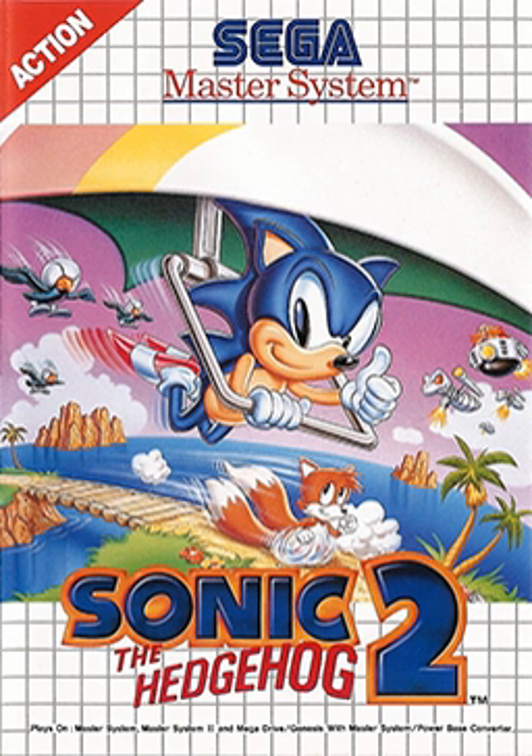Sonic the Hedgehog 2 is a platform game developed by Aspect and published by Sega for the Master System and Game Gear. The Master System version was released in Europe in October 1992. The Game Gear version was released first in Europe in October 1992, and in North America and Japan in the following month. It is a sequel to Sonic the Hedgehog for Master System and Game Gear.